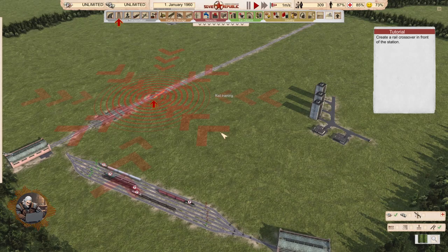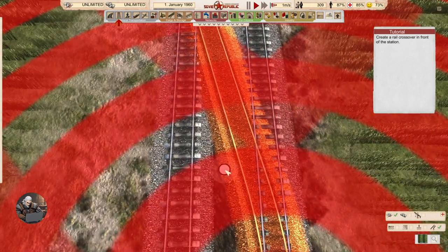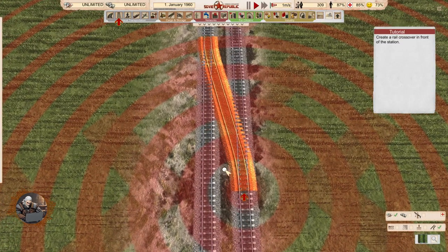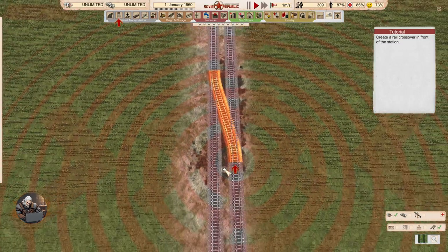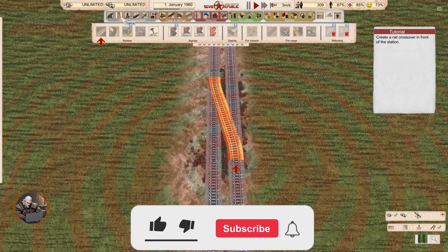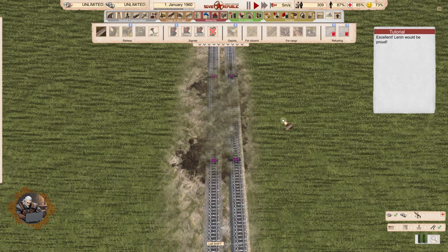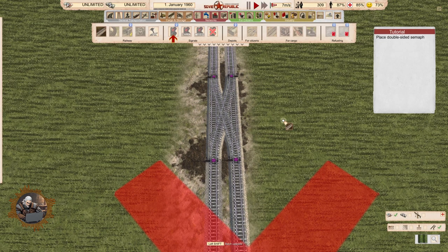Create a rail crossover in front of the station. Will do comrade. The control key helps you with the zoom very much. Crossover — there we go. Excellent! Lenin would be proud.